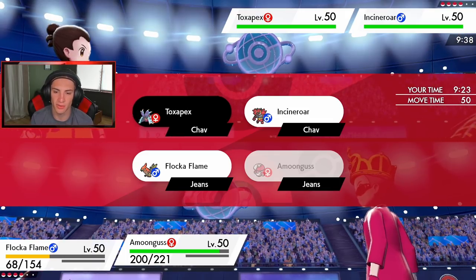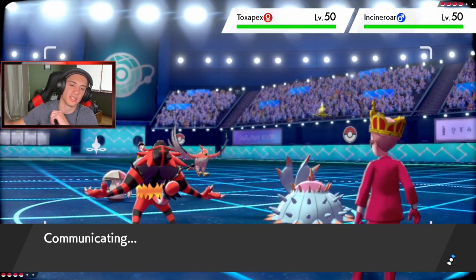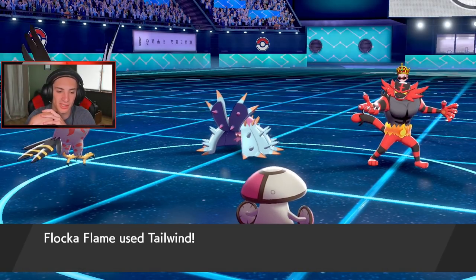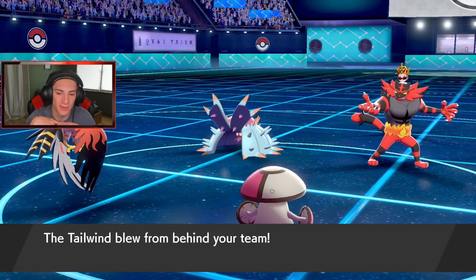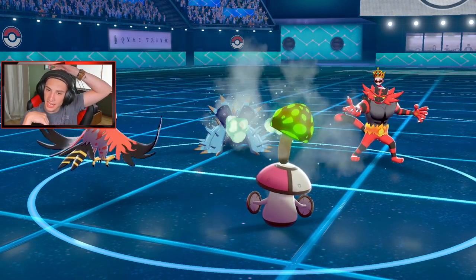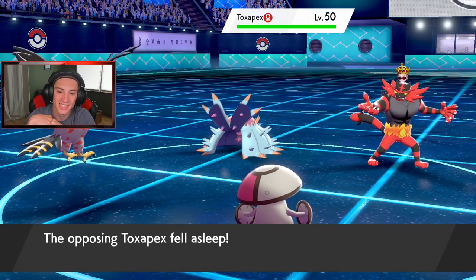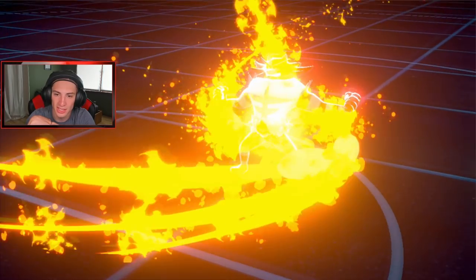I'm going to Spore because I feel like we outspeed a lot here. Talonflame should outspeed the Incineroar and Toxapex — get the Tailwind up, and then Amoongus puts something to sleep. There it goes — nice speedy Talonflame getting off that Tailwind! And we get off the Spore — night night, see you later.